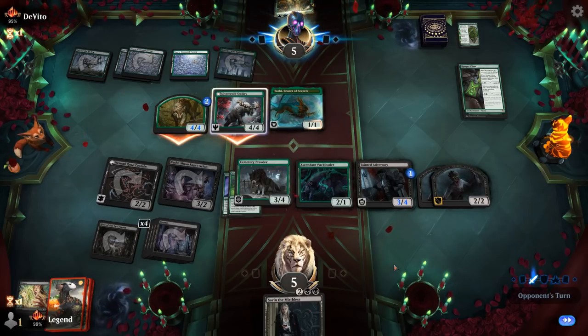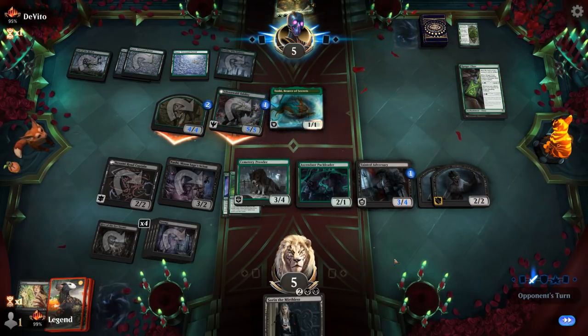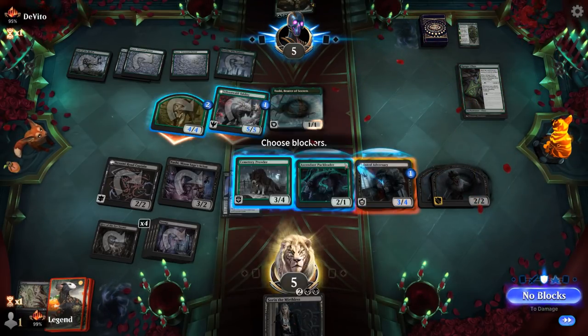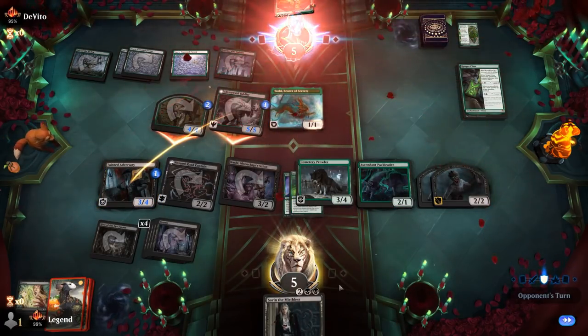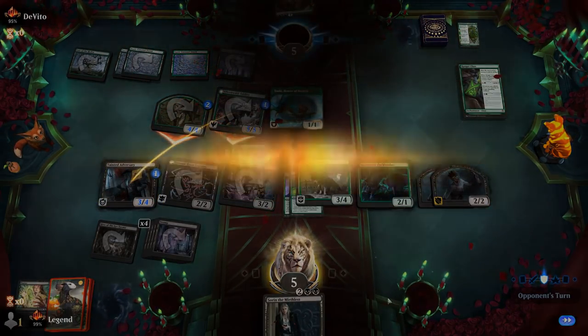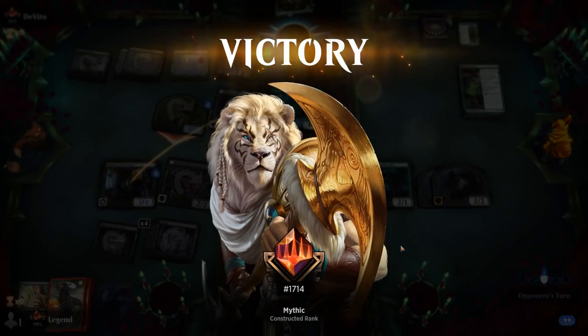The opponent attacks. We put the counter on the trampler, block Adversary and Prowler on Oddity, chump the wolf token, and we still have enough damage to kill them on the way back. Game three to us — on to the next one.